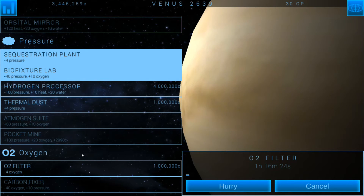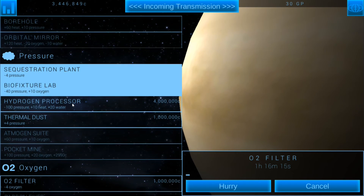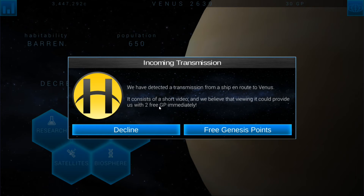I'll be able to get oxygen and water levels at a reasonable level before the bio fixture labs are done. The heat will just naturally go down from stabilizing the pressure. So this is perfect — I've got my game plan all set up. I'll save two free Genesis points. Since I've got a little bit of money left over, I'm going to end up building probably just one more bio fixture lab, because I don't want the oxygen levels to get too out of control. Once I can get the carbon fixer to cancel out the oxygen, I'll build the fourth one and both at the same time. I'll go ahead and show that off next time so you guys can see it, and if you're not understanding it, it will make a lot more sense once I'm able to show it. I think it's going to get us to a stable planet very quickly.